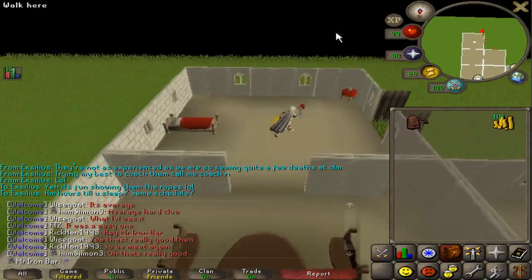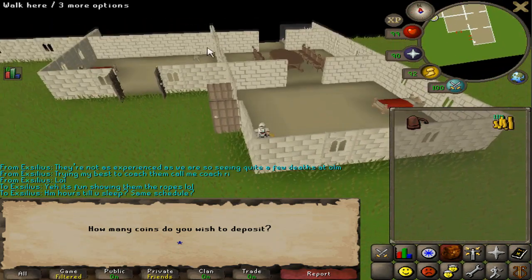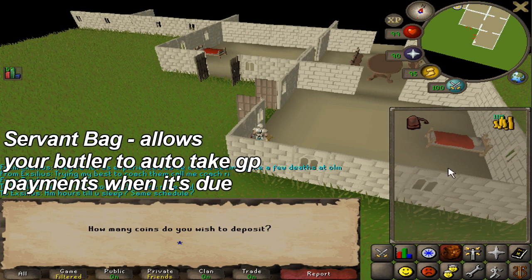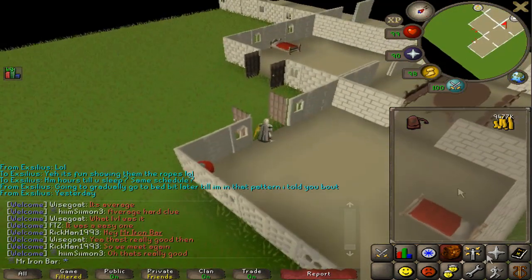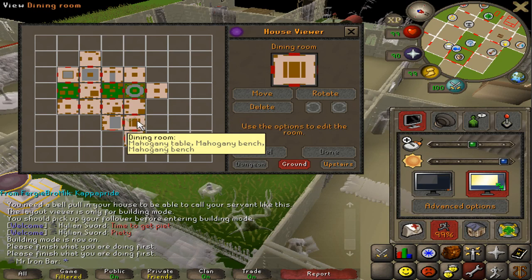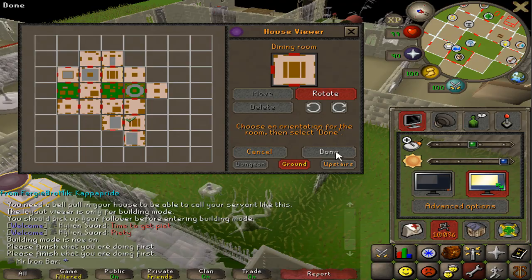Let me check my servant's money bag — I need to see how much money is left in there. 750k. I'm pretty sure I will need to invest a few mil into this construction grind, at least just for paying the butler to do all the transportation. I'll put in a solid five mil so I don't have to worry about it. Oh wait, it maxes out at three mil apparently — three mil is the max, that's fine. I also need to go into my viewer and move the dining room to one of the entrance rooms so I can get to the butler quicker.